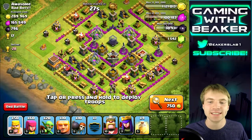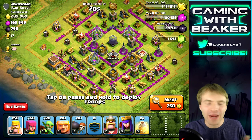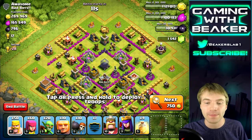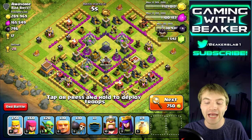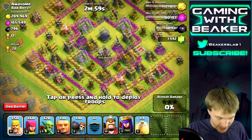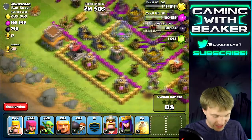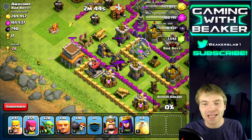Nice — a Town Hall 8 with great loot, mostly in the storages. I've been waiting for this day to use these Level 6 Giants because this is where it's at — you just crash into storages. This guy has some good defenses but generally he's a Town Hall 8 so we should be able to take it. We have some heal spells which are great with giants. Let's lure the clan castle — wow, he has max wizards in there!